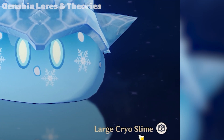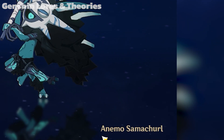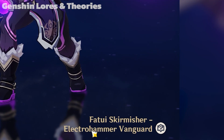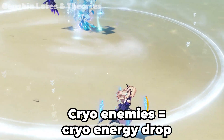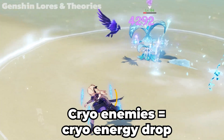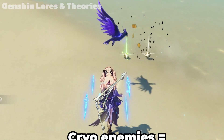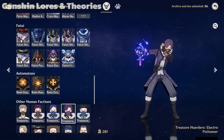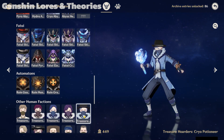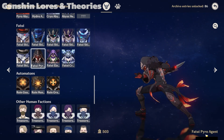Enemies who have the element in their name will drop the corresponding element particle. For example, Cryo Whopperflower will drop cryo energy. Other than that, the enemies will drop non-element energy instead. Of course, there are exceptions here. Those enemies are Treasure Hoarder Marksman, Fatui Cicin Mage, and Fatui Agent.